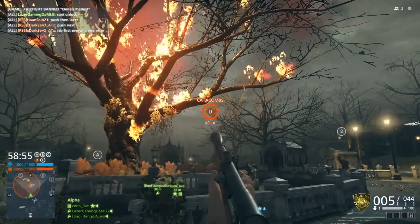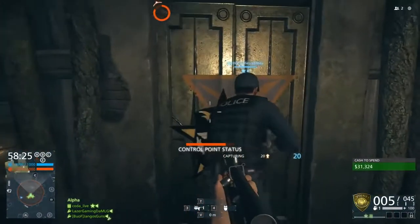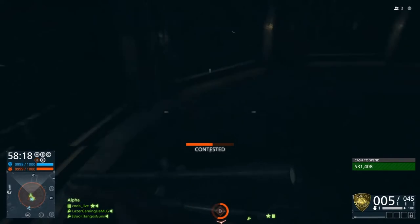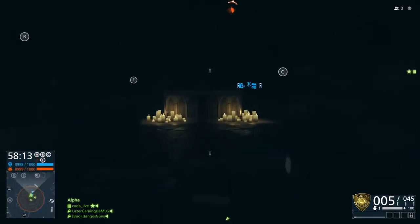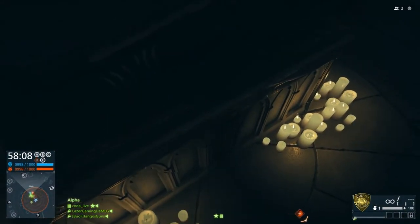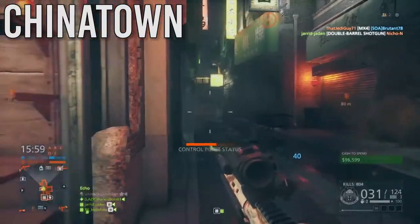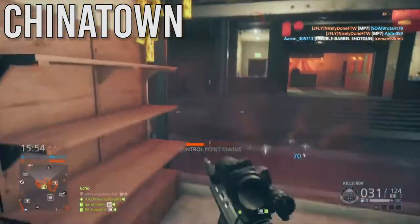If you guys want some nostalgia, go back and look at my old videos on how to unlock the Syndicate Gun — it was super awesome. We're going down into the Catacombs to unlock the weapon — this is actually the one where I unlock it. Me and a bunch of people were all trying to get it. I get the Syndicate Gun, and since no one else can grab it, I decided to kill my friend RSB Heisenberg — one of the OGs, from the Team Crispy YouTube channel.